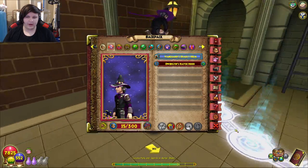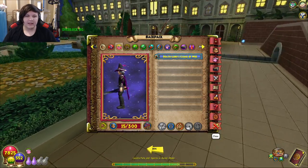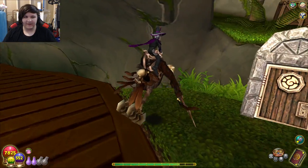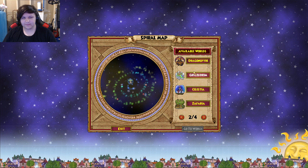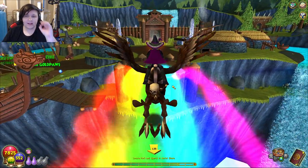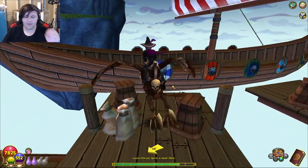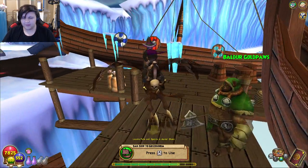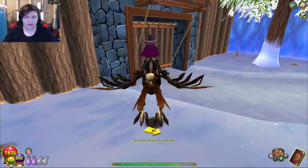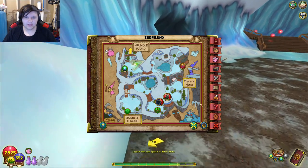There's not a completely necessary gear set until you get around the Grizzleheim and Celestia area. This specifically is at level 56 and 60. At level 56, if you don't want to spend a large amount of time farming for gear, what you want to do is come to Sudraland here in Wintertusk and then come up to Karak's strong threat here. He offers level 56 crafted gear — Wintertusk crafted gear.